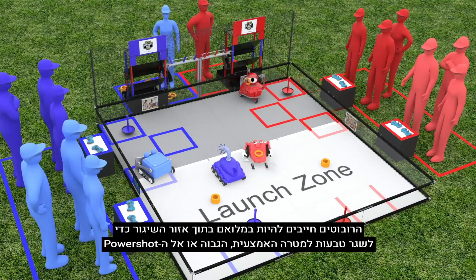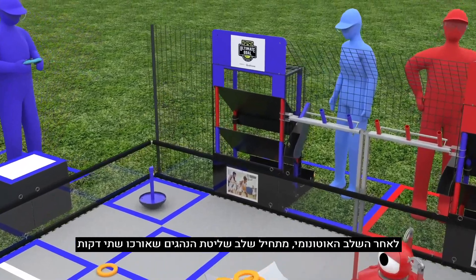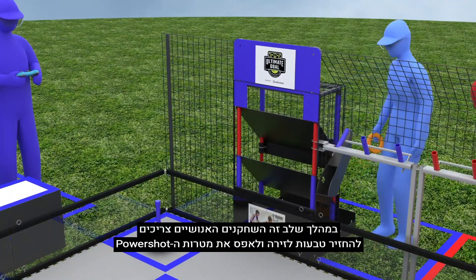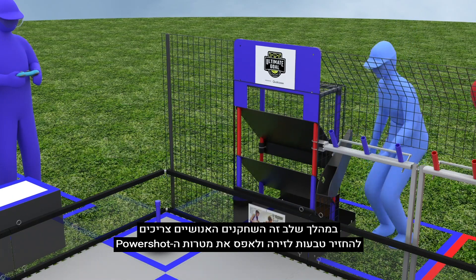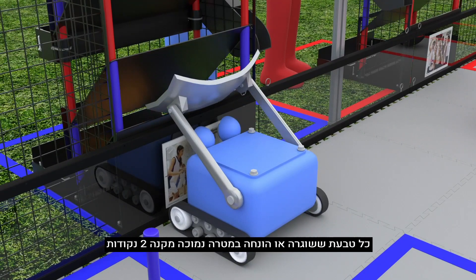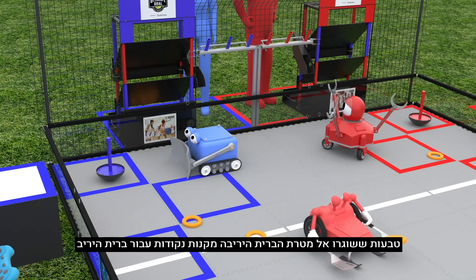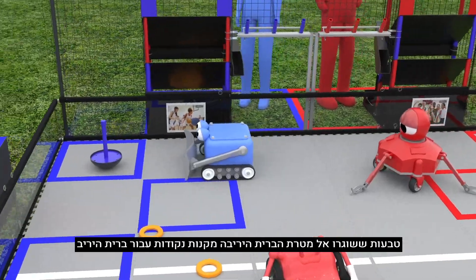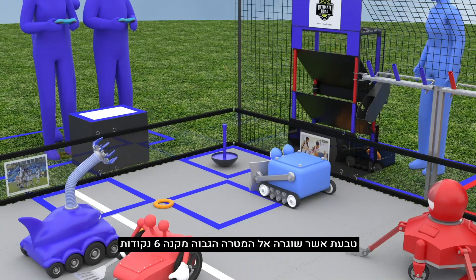Robots must be completely within the launch zone to launch rings into the mid goal, high goal, or power shot targets. Following the autonomous period is the 2-minute driver-controlled period. During the driver-controlled period, human players are expected to return rings to the playing field, as well as reset power shot targets. Each ring launched or placed into the low goal earns 2 points. A ring launched into the mid goal earns 4 points. However, rings launched into the opposing alliance's goal earn points for their alliance. A ring launched into the high goal earns 6 points.